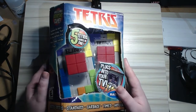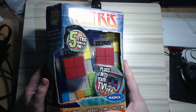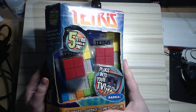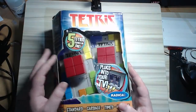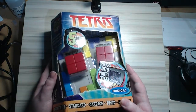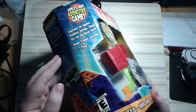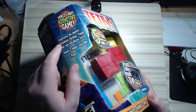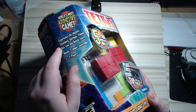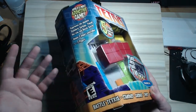This is one of the coolest looking plug-and-plays I've ever encountered. Look at this thing. It's shaped like Tetris pieces and the controller is actually a Tetris square block. That's amazing. Unique two-player controller - one to two players. Experience the classics: Standard, Garbage, Timed, Hotline, and Battle Tetris. I know none of those except for standard, I guess.